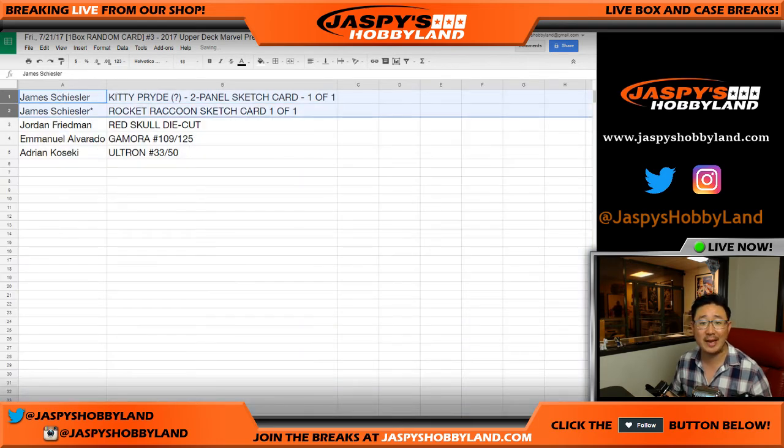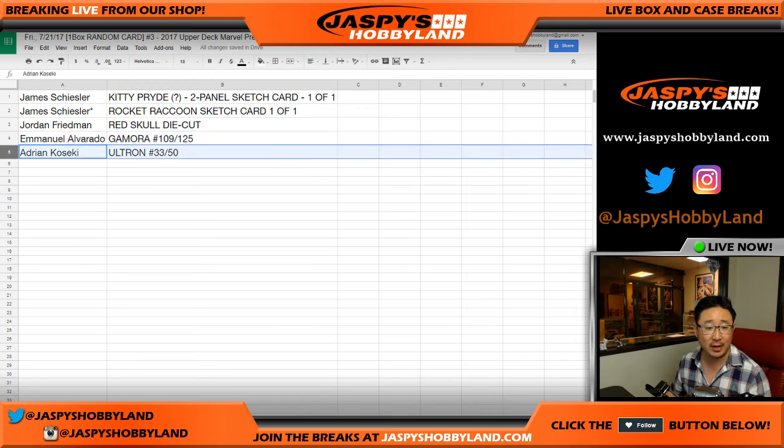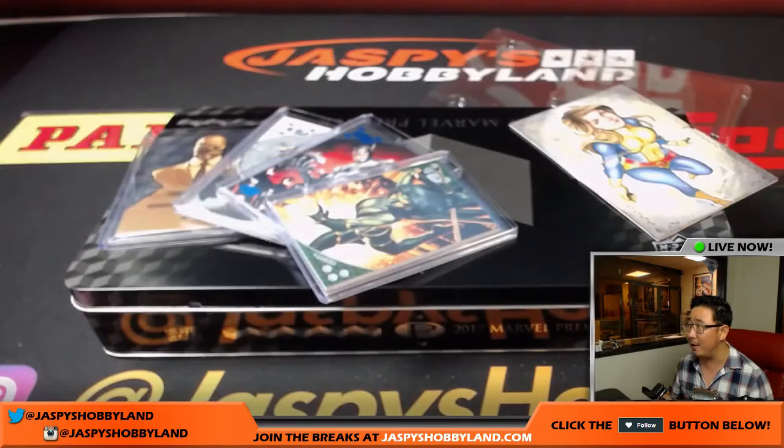James, there you go — the Kitty Pryde two-panel sketch card, one of one. All aboard the Big Hit Express! And the Rocket Raccoon sketch card, one of one — all aboard the Big Hit Express! Jordan with the Red Skull die cut. Emmanuel, you got the Gamora 109 out of 125. And Adrian with the Ultron 33 out of 50.